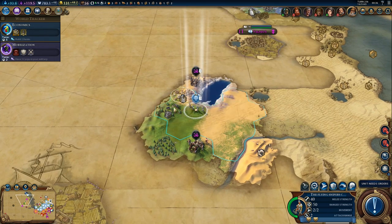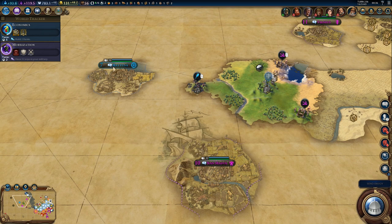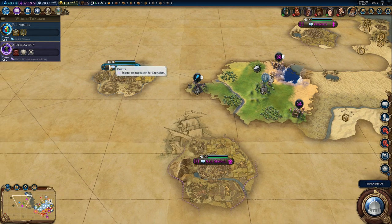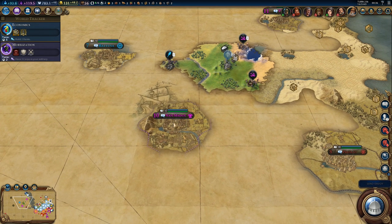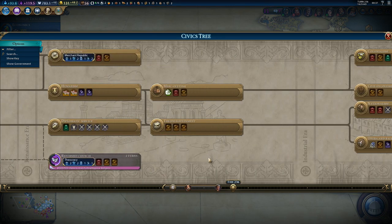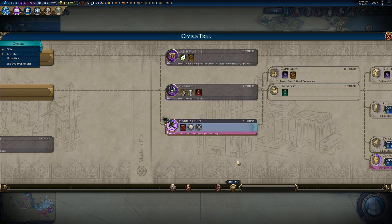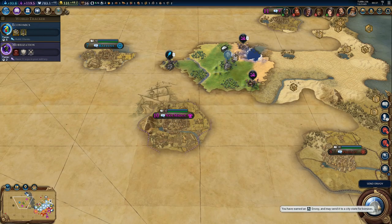Back to our crossbowmen — let's take a look around. We found a city-state: trigger inspiration for capitalism. And another city-state — center trade route, but I don't think we'll be doing that. What's the inspiration for capitalism? Build free stock exchanges — we can do that, but not yet.